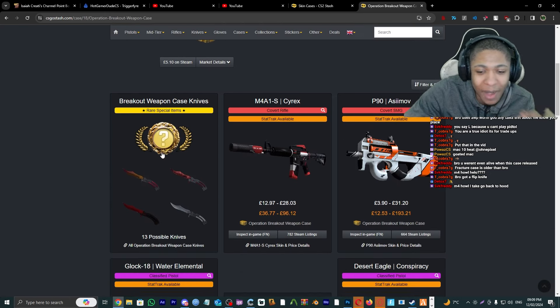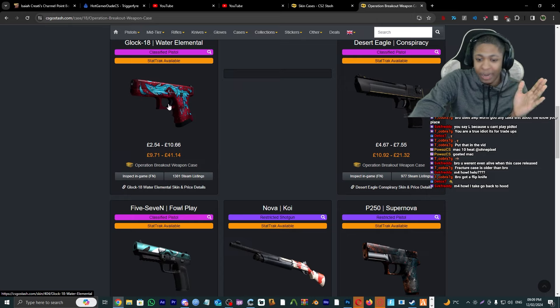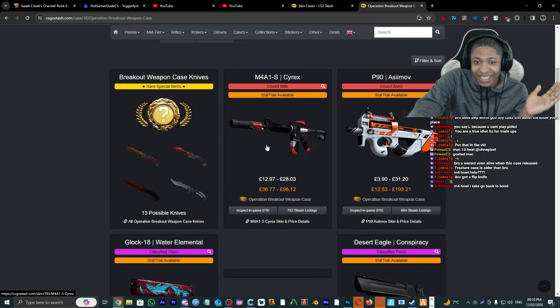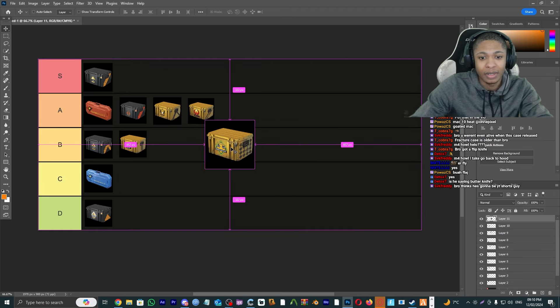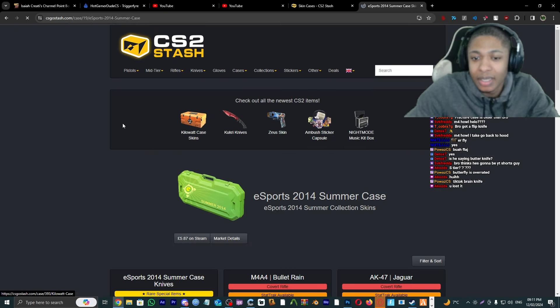Operation Breakout Weapon Case — this is the Butterfly case! Water Elemental, the P90 Asiimov, the Cyrex — these are beautiful skins. I'm gonna have to give this an S tier.